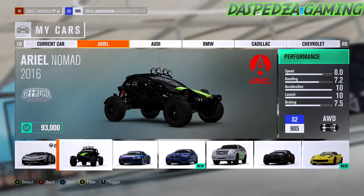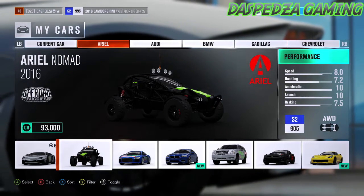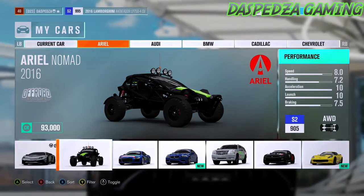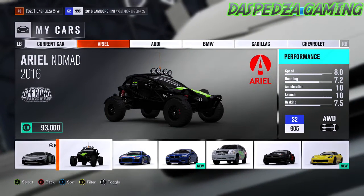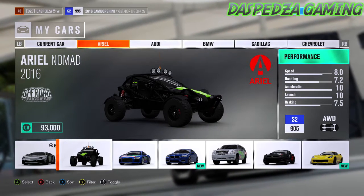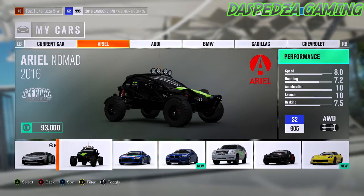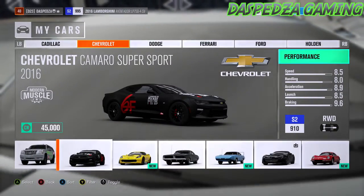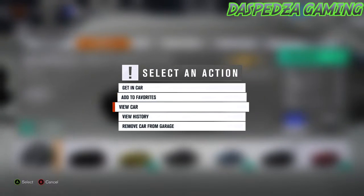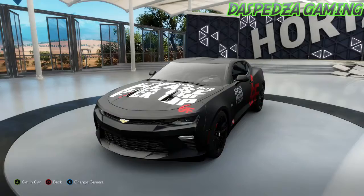If you guys from Forza or Turn 10 Studios are actually watching this — one thing I'd love for you guys to actually put into the game would be like a 200 series Land Cruiser or something along those lines, or maybe the Nissan Patrol. Because the Toyota Land Cruiser — like the 200 series or the 80 series — or just do a DLC pack where you can download a bunch of four-wheel drives with bull bars, winches, and lift kits. Because in Australia, we are massive into the four-wheel drive aspect of it.